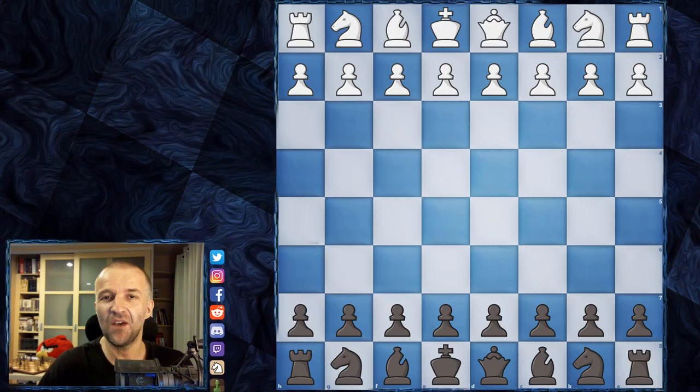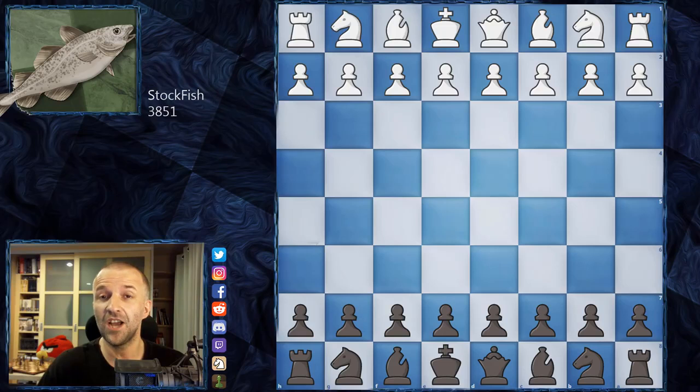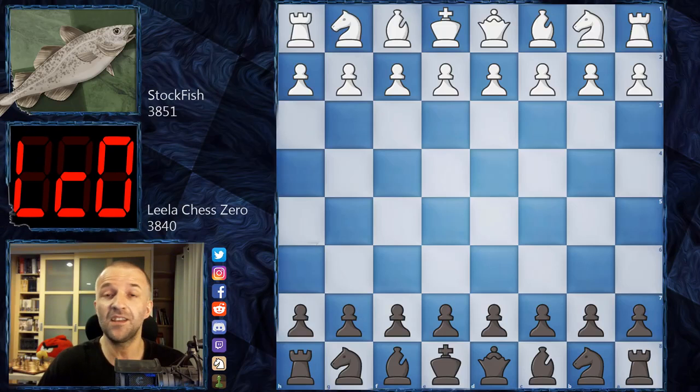Hello, Mordimers here and welcome to another insane game analysis of the engines - the super engines. This time we have old good Stockfish who's going to play against Lila Chess Zero. The game was played not during a tournament or league, no TCEC, no CCC tournament, but rather an Alpha Zero simulation match, so we had a couple hundred games played and there's a lot to choose from.